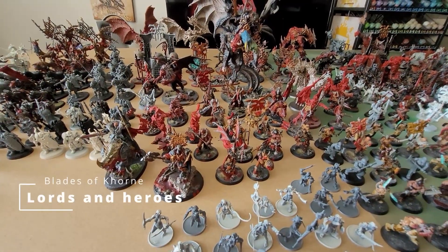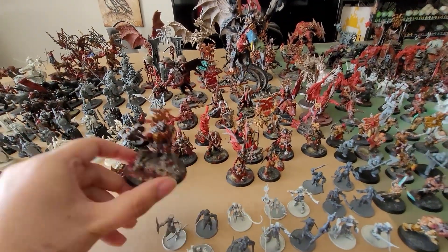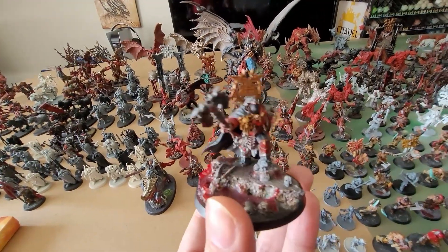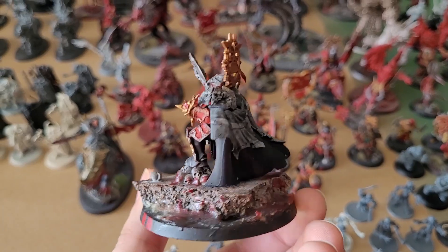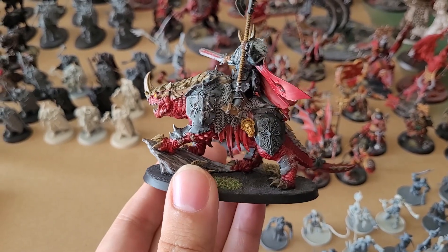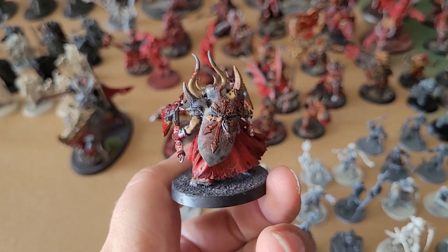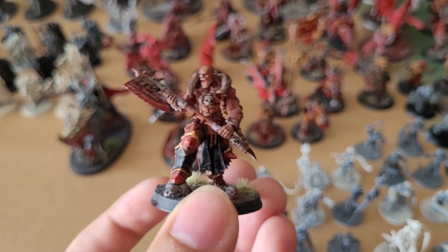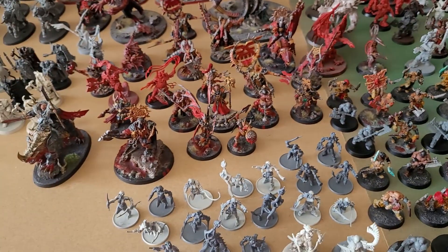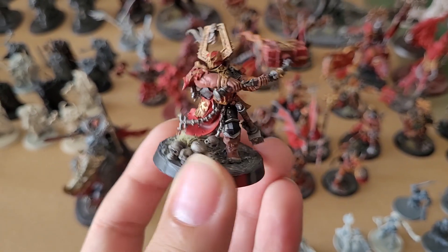Moving on to the middle section of the board, which is all my HQs. Starting with Kurroth — or whatever his name is — the named one. I just built him with the Flesh Hound on a separate base. Then we have a Chaos Lord on a Kharadron Drake, a custom Chaos Lord that Bryce made — one of my favorite models in the Khorne line. The Slaughter Priest, the angry phone-book man himself. The Skull Grinder — love this model. He has an ability that doubles his attacks, but if he doesn't kill, he turns into a Chaos Spawn.